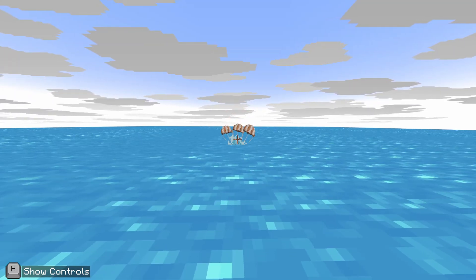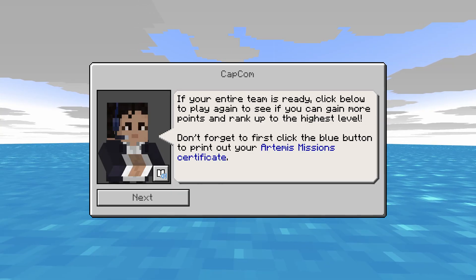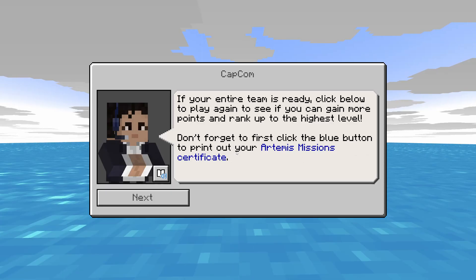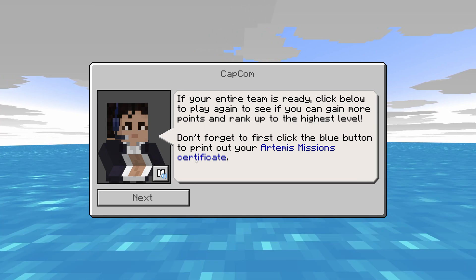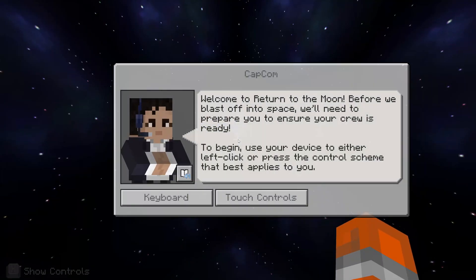Splash down! I got the rank of Veteran which is great. It says to print the certificate with the blue button but I couldn't find the blue button, so there might be a few little glitches with this. I'd like to see some cool music added and I'd like to get my certificate, but other than that it's a really cool little mission and very much enjoyable. Go check it out!